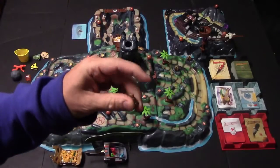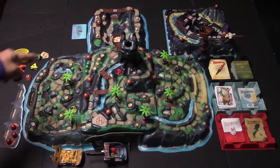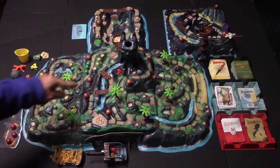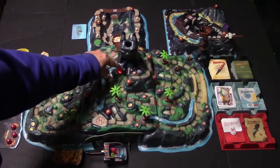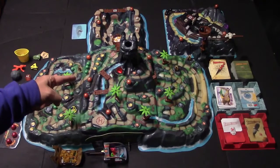There's a treasure called the Golden Idol, worth seven points. If you have to lose a treasure to somebody or to the Maw, the Golden Idol is the first treasure you must give up. This is the Heart of Vul'Kar, also worth seven points. If you pass that area, you can pick it up. However, it can be stolen from you if another player passes you on a path.